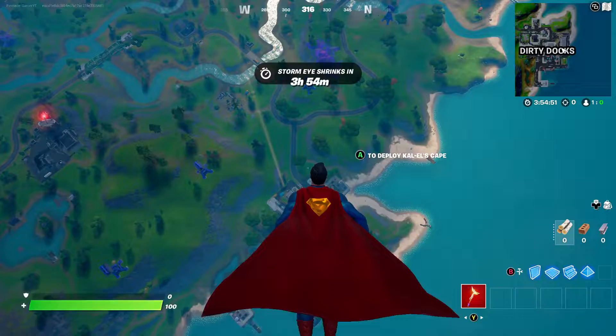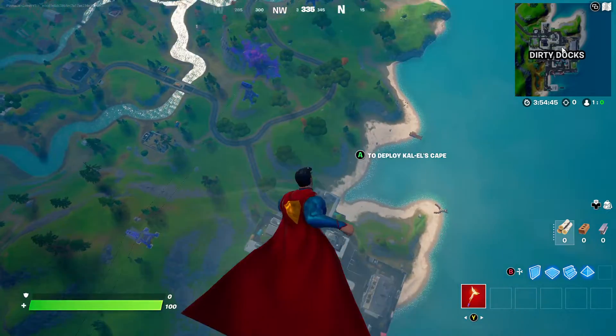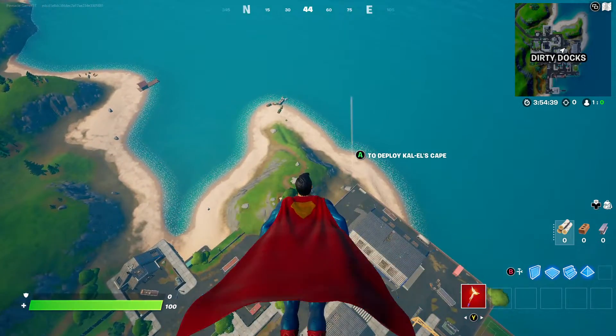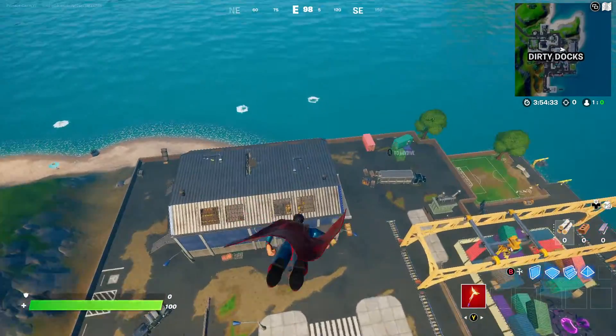What's pretty cool is that he actually has a custom animation — you'll see him put his arm out. And then here's the glider.